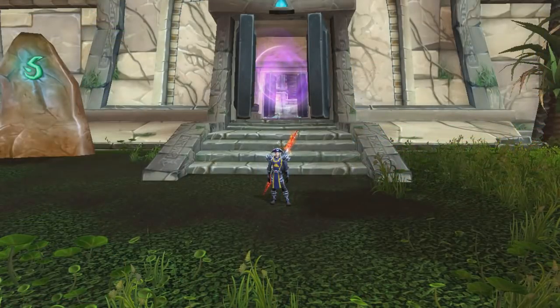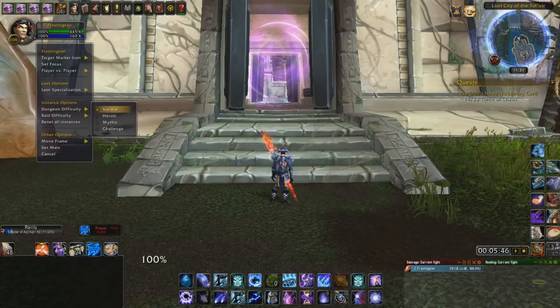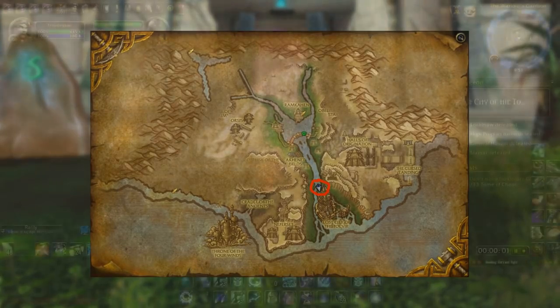Equip the Tabard and then head over to the Lost City of Talvir dungeon. But do not forget to set the difficulty to normal before entering. You can find the entrance around here on your map at the bottom of the river.